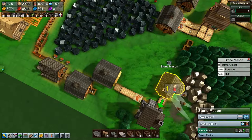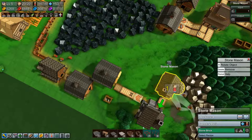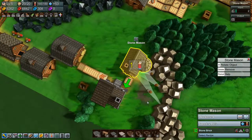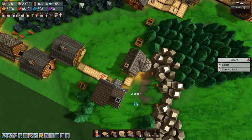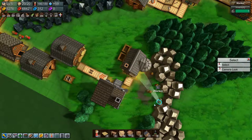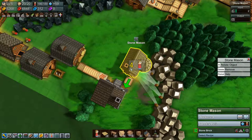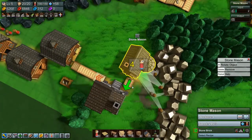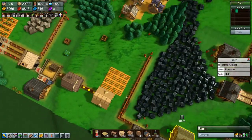I think the stonemason needs to be sped up a bit. We're not getting enough stone - let's stick another worker down and see if that's enough stone. We're producing the rail tiles though, so that is great.